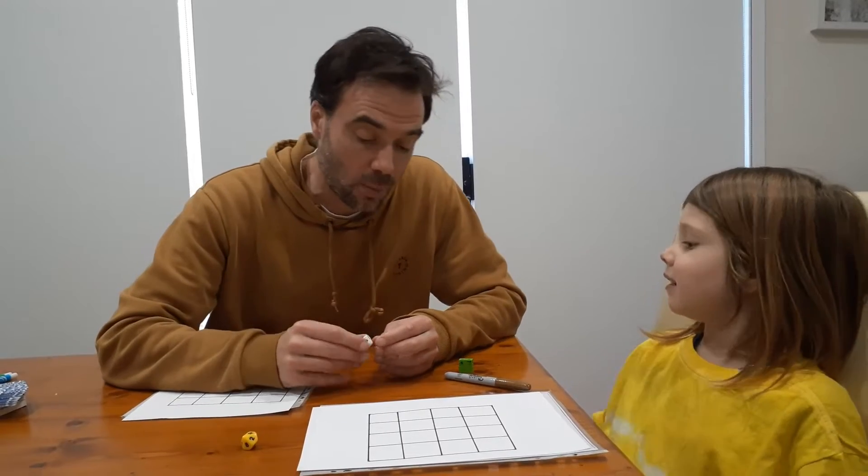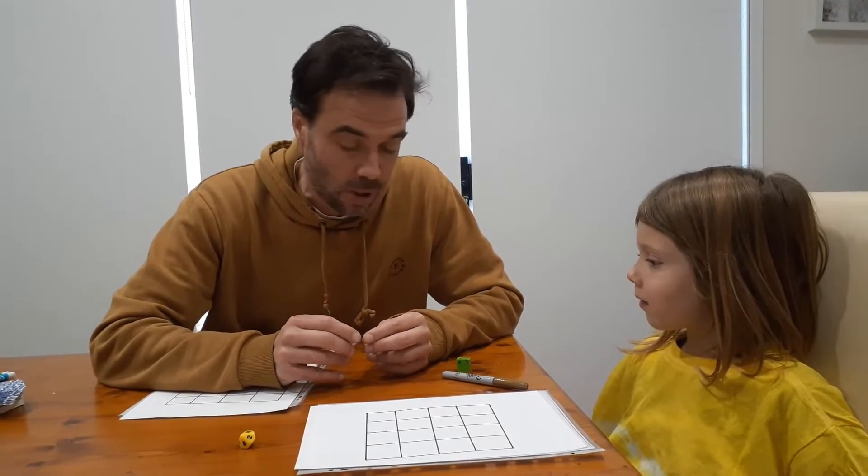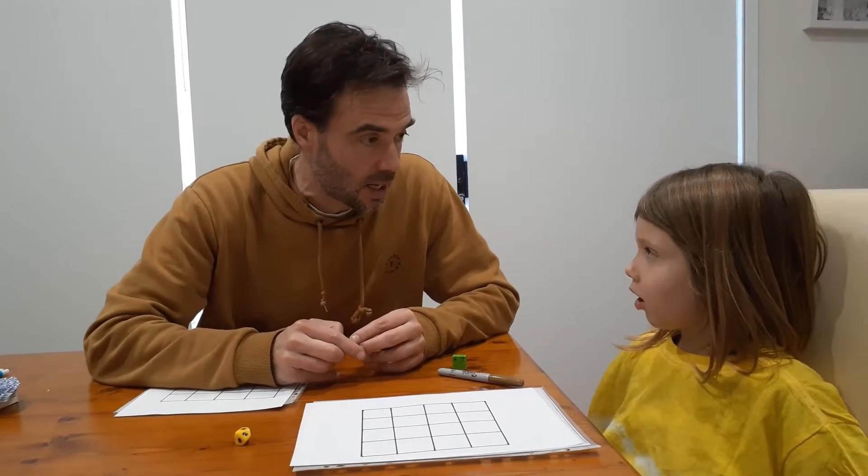So what's 1 times 1? 1. What's 2 times 2? 4. What's 10 times 10? 100. So the square numbers go between 1 and 100.